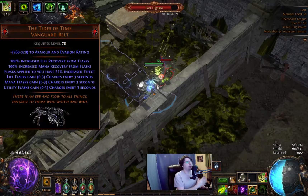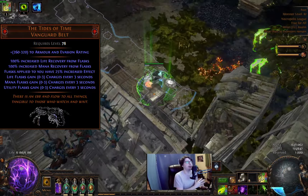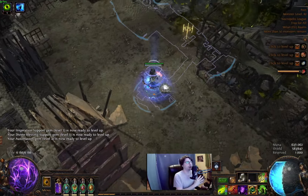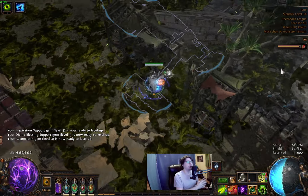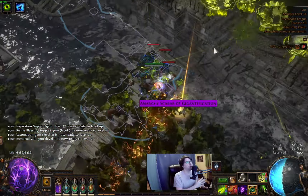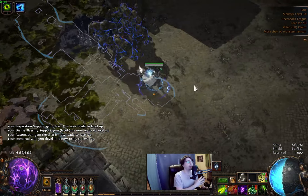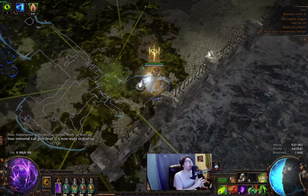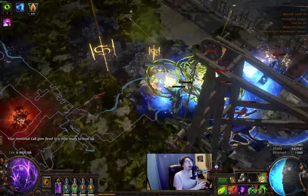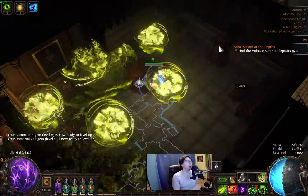I want to talk about the Tides of Time unique belt, which comes from Uber Shaper. Most of you are very excited about this belt, but sorry to say — it's not too good for this build, or really any build, because you lose so many valuable stats from the belt slot. Flask generation is not a problem for a Pathfinder, so it's not useful here. Increased flask effect is good, but it doesn't give back what you lose from the stats. Overall, I think it's not good for this build — maybe for another build.